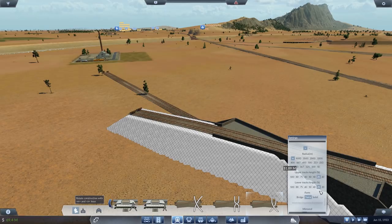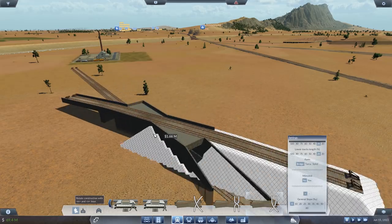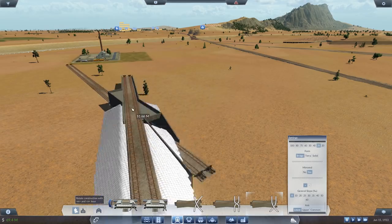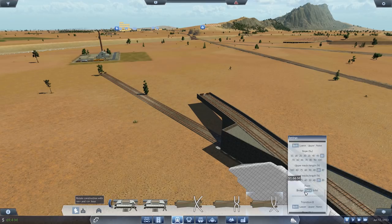Upper track's length, lower track's length — form solid, form terror, form bridge, mirrored. Let's mirror things. I would normally edit this out while I figure it out, but I figured there's no harm in us doing it together. That way you can scream at the screen because you know what you're doing, because you've had time to check it out.